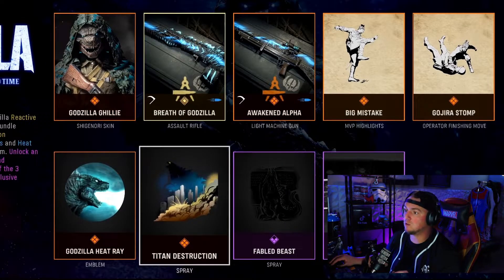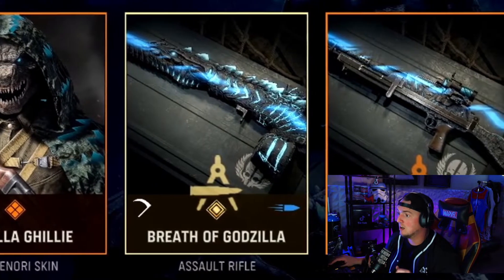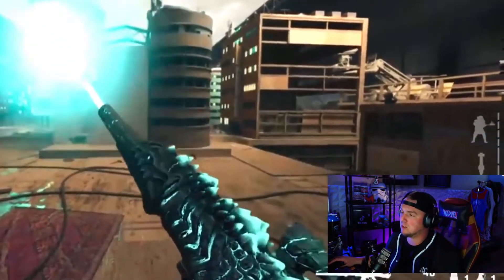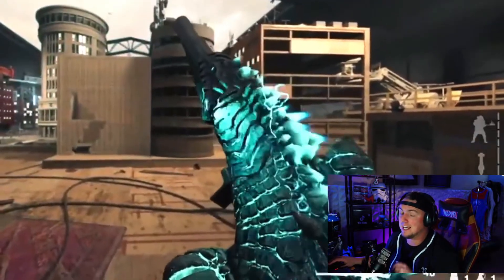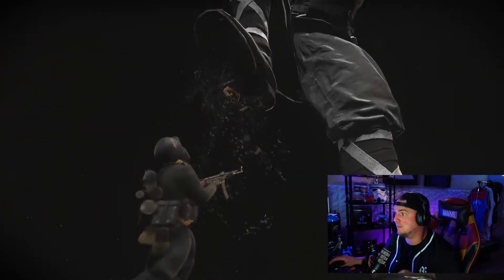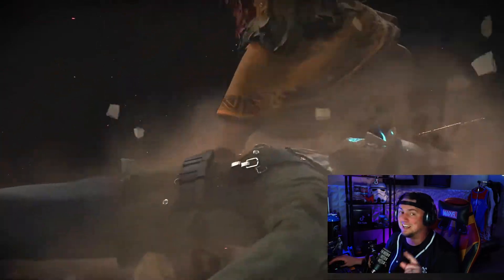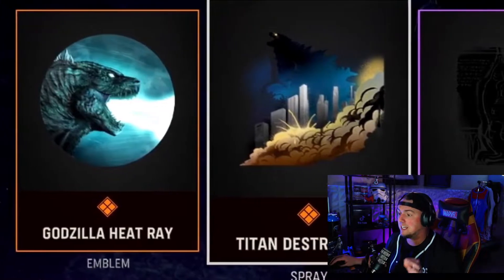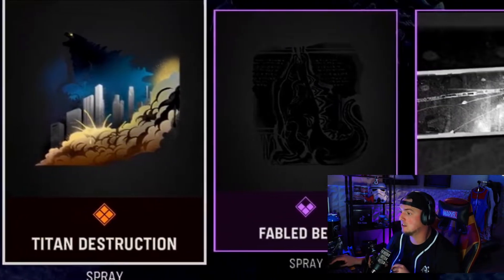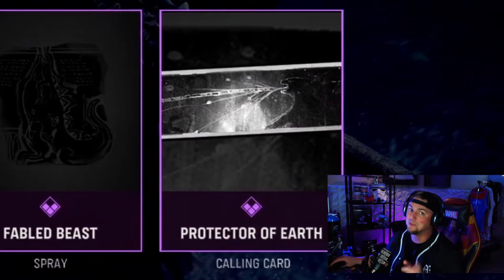Next is going to be one of my favorites which is the Godzilla Tracer Pack. This is going to come with the Godzilla Geely which is the Shigenori Skin, the Breath of Godzilla Assault Rifle which is for the STG — I thought it was going to be for the KGM-40 but it is for the STG. You have the Awakened Alpha Light Machine Gun, the Big Mistake MVP Highlight, the Gojiro Stomp Finishing Move, the Godzilla Heat Ray Emblem, the Titan Destruction Spray, the Fabled Beast Spray, and the Protector of Earth Calling Card. This is going to be dope.